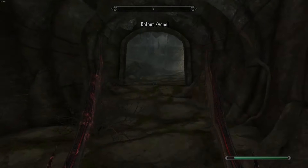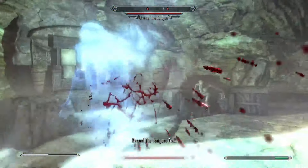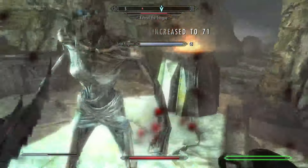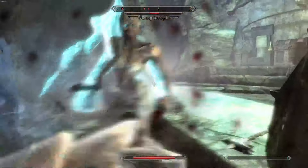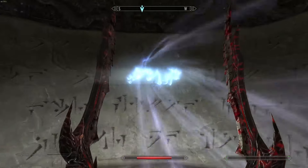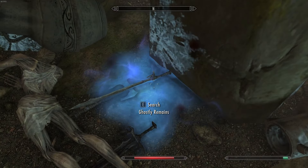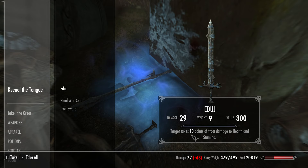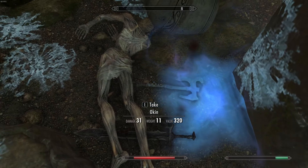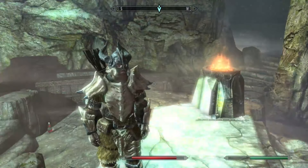We're going to place the ceremonial sword and the ceremonial axe in their little keyholes and open the door. Kevin the Tongue — we have found him, ladies and gentlemen! This guy's going down. Over here at Kevin the Tongue we can see: Eduj — takes 10 points of frost damage to health and stamina, very nice. And here's the other one — Okin. Very, very cool. I bet you money if you've missed these secret weapons, you definitely missed these three secret weapons as well.